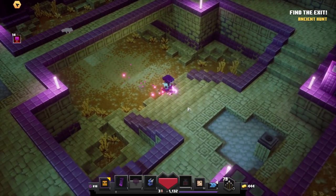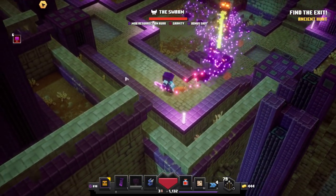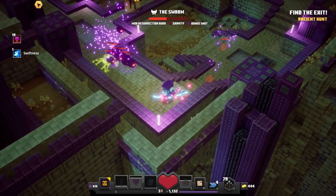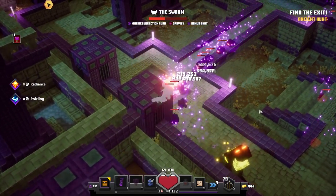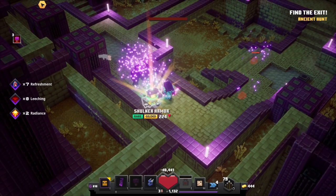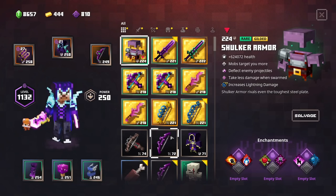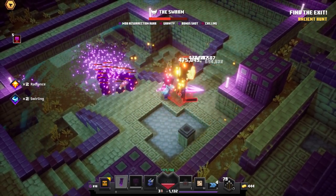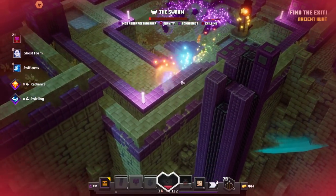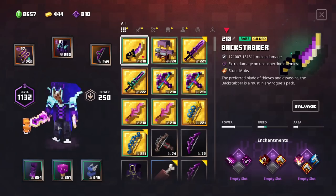This guy drops the Shadow Crossbow, the Shulker Armor, and also the Backstabber — a very awesome new blade. Be careful as he has the Mob Resurrection Aura, so every time you kill the small guys he will spawn them again. I suggest you take him down as quick as possible to prevent the resurrection. He dropped a Shulker Armor with Tier 3 Lightning Focus, Surprise Gift, Gravity, and Chilling — not bad, but there are way better rolls. We also found the Backstabber with Tier 2 Stunning, which is great because this weapon has extra damage on unsuspecting enemies — if you stunlock them, you constantly deal more damage.